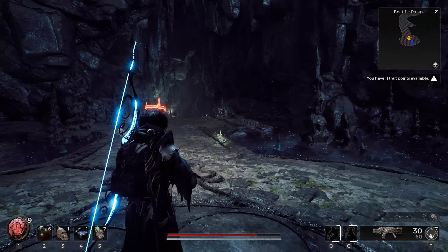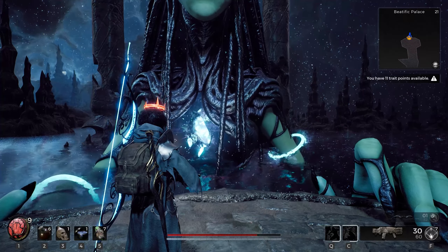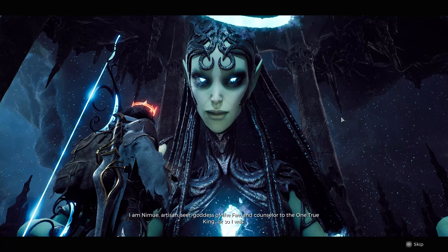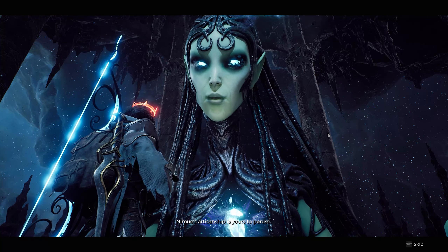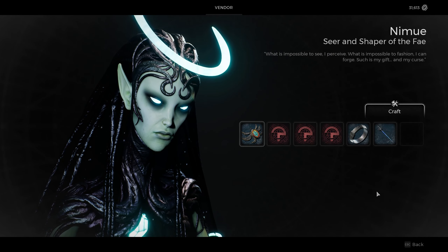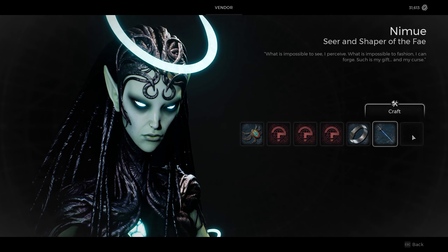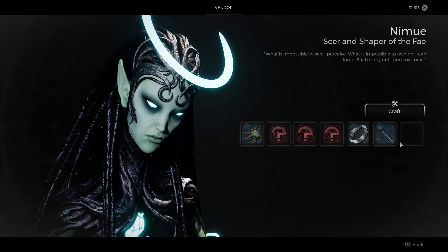And here is Nemu. So once you talk to her, you're going to see what you can craft. I already crafted the weapon so it's not showing here, but it's going to be an option here for you to craft the Assassin's Dagger, so then you want to craft that.